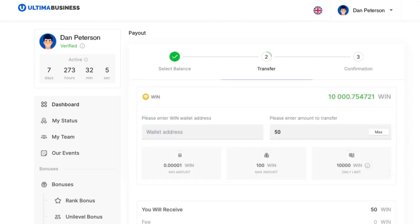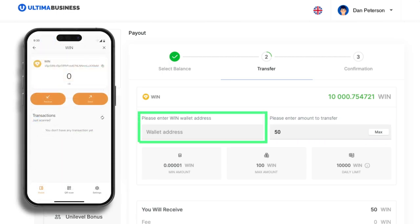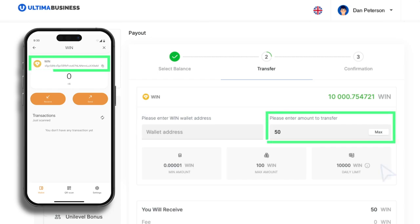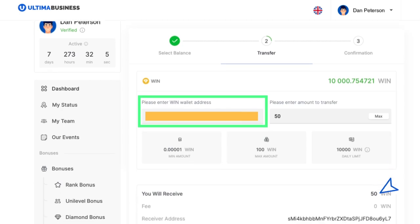A new window will open where you'll need to input the number of tokens you wish to withdraw and the address of your wallet. You can easily copy the address from Smart Wallet. Enter the amount of tokens, paste the copied address, and click Transfer.